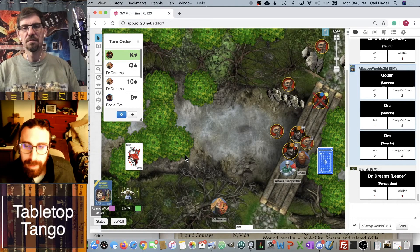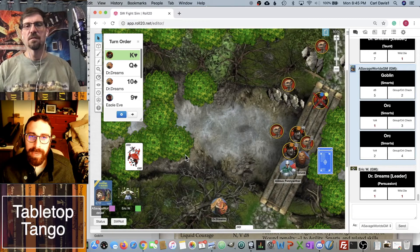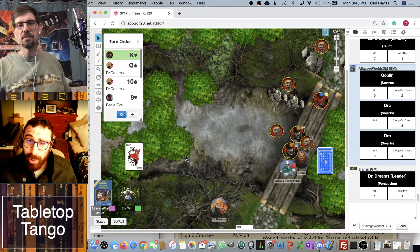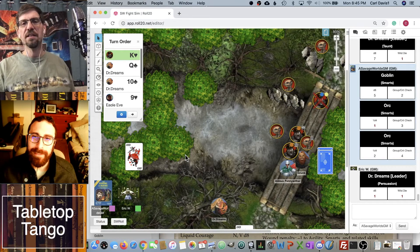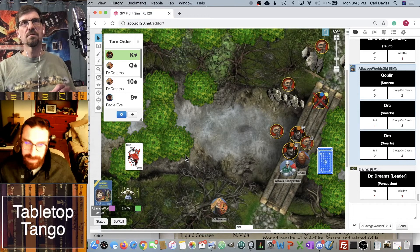Aldous is definitely going now. He has a pole arm with reach and improved frenzy — this is going to be a bloodbath. He's going to go up here and try to hit both enemies. Because he has a Joker, he gets plus two, which means his multi-action penalty for using improved frenzy right now is cancelled out. So let's start: he's doing a multi-action.